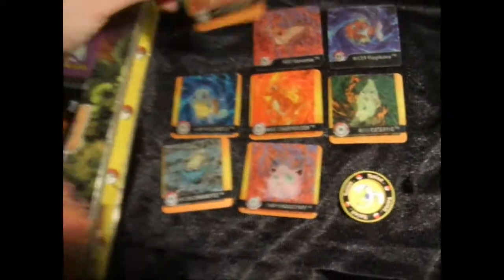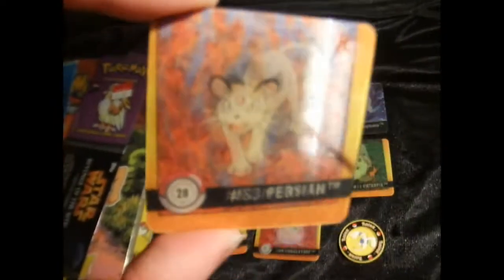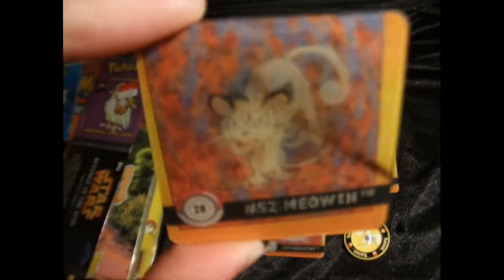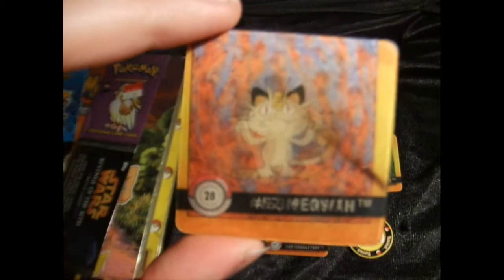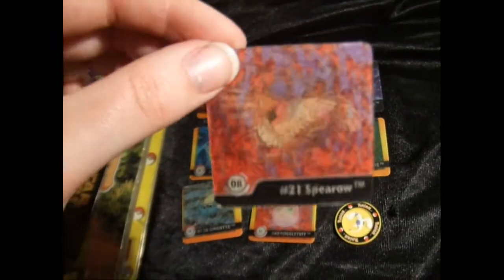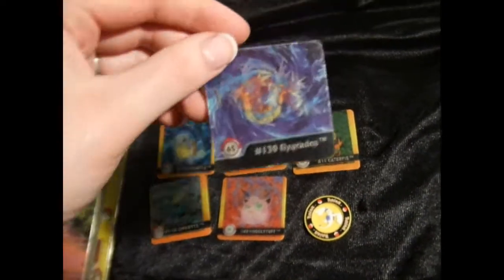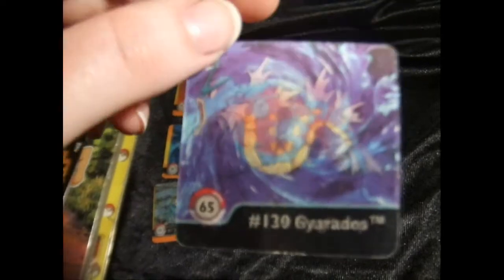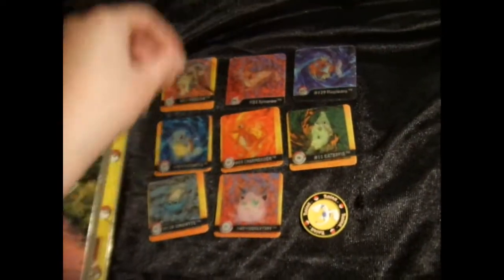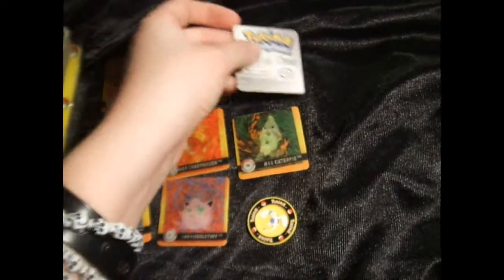Starting with these — these came out in 98, and you turn them and whatever it is evolves, and it tells you what number it is. Meowth and Persian. These originally came in packs. There was ones that had that black at the bottom where it looks slightly different, and then the ones with that kind of frame, and the backs look different too.